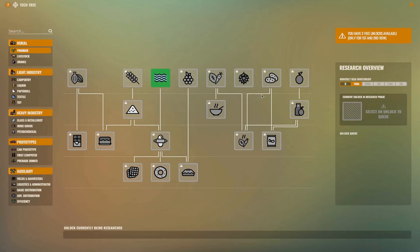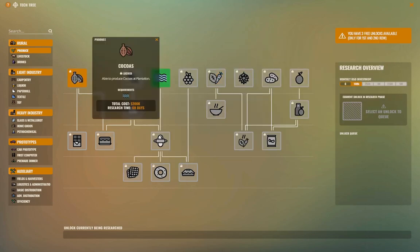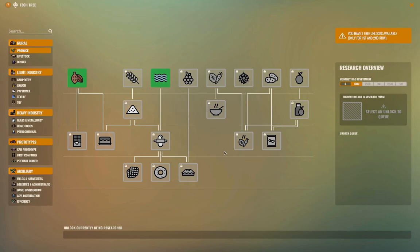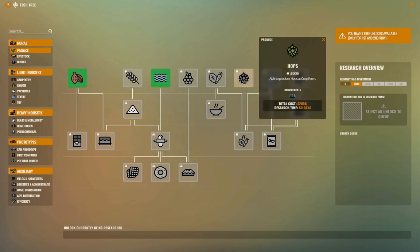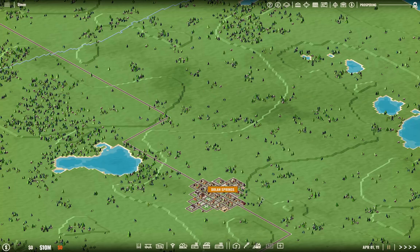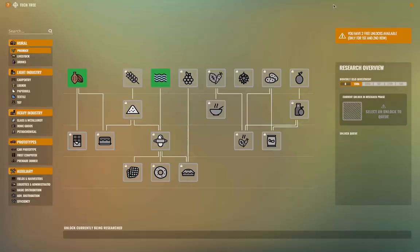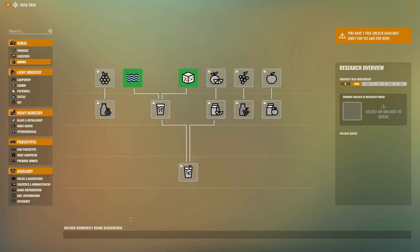We get three free techs right off the start from the first two rows. Since we're going to start with cocoa, we need to unlock cocoa. Looking at the numbers: cocoa is 13k, sugar is 11k with 7 per 15 days. We're going to go for sugar. We'll do sugar — yeah.